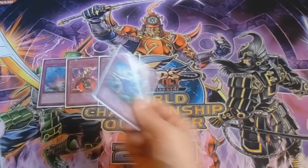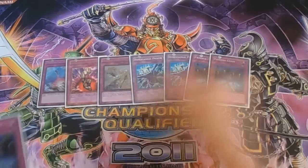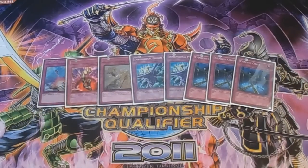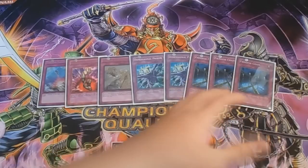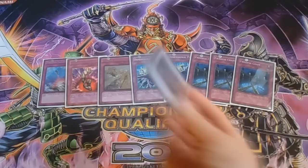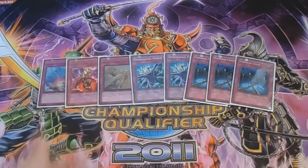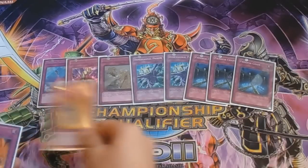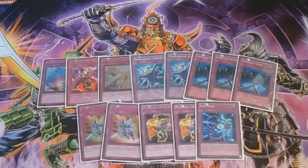I also play one Compulsory Evacuation Device, one Bottomless Trap Hole, one Solemn Warning, double Dimensional Prison, and triple Fiendish Chain. I might replace the Prisons with Mirror Force, but Prison is working really great right now. My MVP is definitely Fiendish Chain — monster effects are the only thing that really hurts this deck. With Shien and Beast on board already, Fiendish Chain makes it very hard to deal with. I think this deck is going to be really competitive next format, especially against Noble Knights where Shien and Tree Beast negate everything.